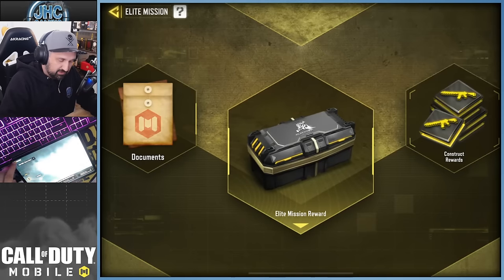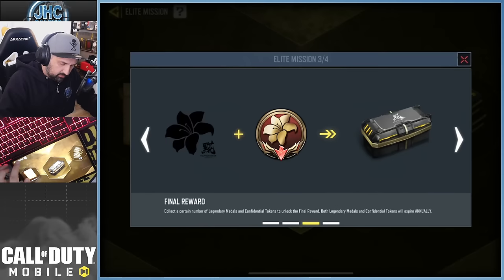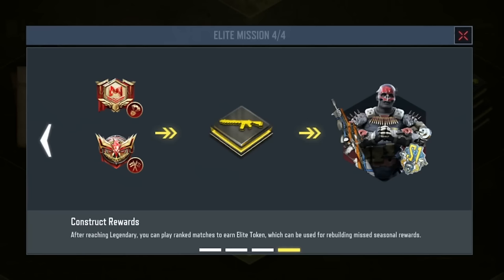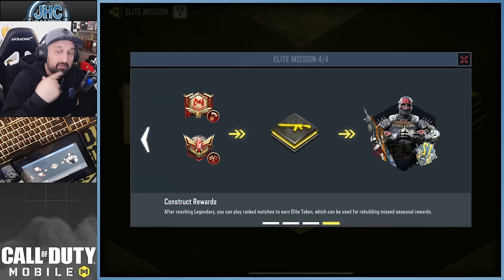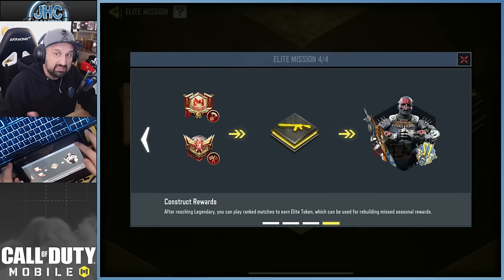I think we're gonna get the medals tomorrow, but there's the new tab — Construct Rewards. If you click the question mark it says: after reaching Legendary, you can play rank matches to earn Elite Tokens. So you don't earn tokens if you're not Legendary. Not everyone can just go and grab rewards from the past — you first need to rank up to Legendary. Right now I am Legendary, but until the reset tomorrow everyone resets, so you'll have to rank to Legendary again before you start earning tokens.